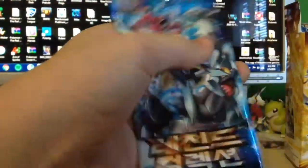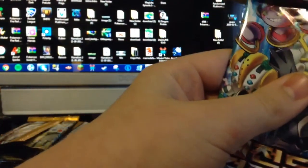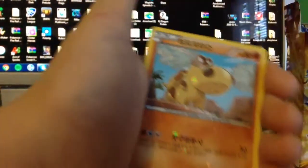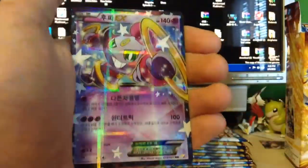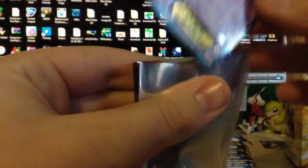We're going to open one more pack with scissors and then open them regularly. Brakesin, Frogadier, Hippopotas, Meowth - Hoopa EX! Yes! Look at that, look at it. That's so cool. 12 out of 27.